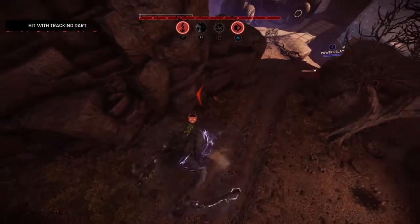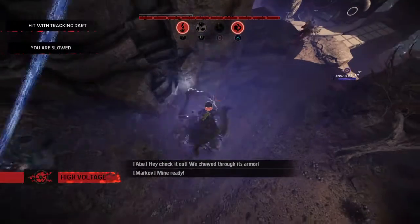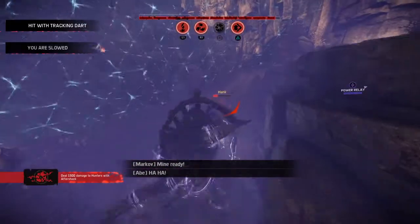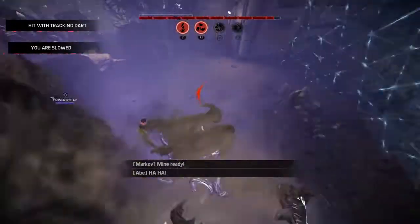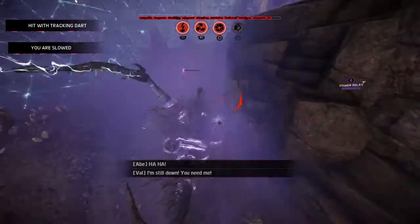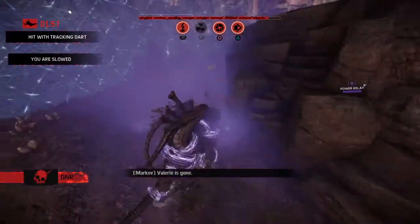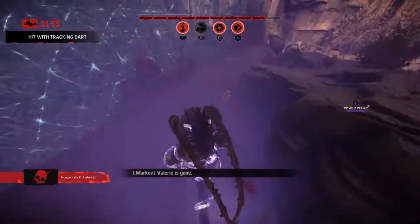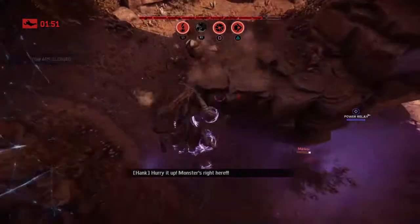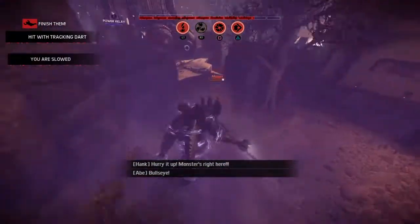Medic is down, but we lost all our armor — keep hitting them. Hank, you're gone. Medic's dead, and Hank should be down — he is down. You can see how I used the Banshee mines to my advantage: they tracked him while I was trying to deal with the medic, making sure she doesn't get back up. Now I go for the others.